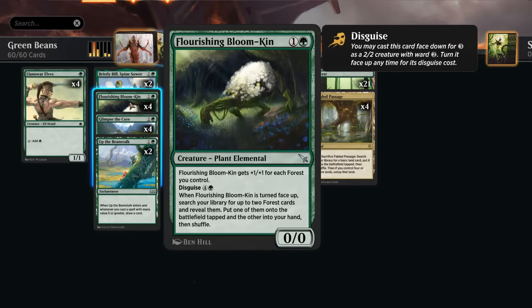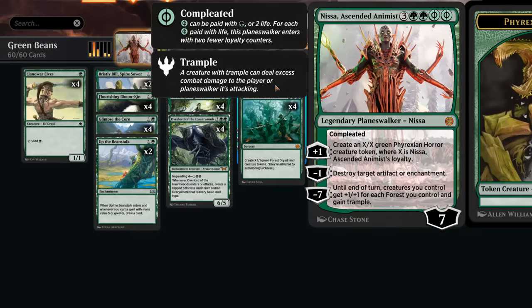That's relevant for the Bloomkin, which gets +1/+1 for each forest we control. We can also disguise it for three mana and then flip it for five, allowing us to ramp by finding two more forest cards — one in hand, one on the battlefield.